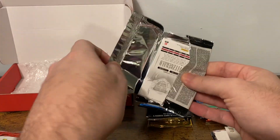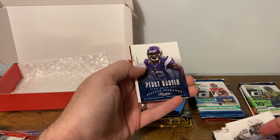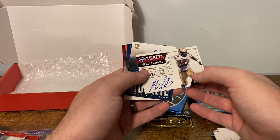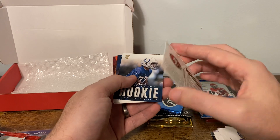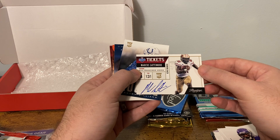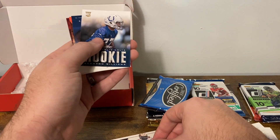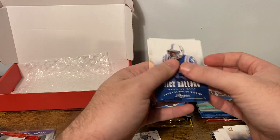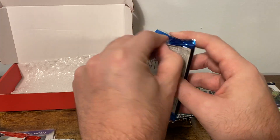Alec Ogletree rookie, Calvin Johnson, CJ Spiller and Arian Foster — I thought Ogletree had been in the league longer but I guess not. Malcolm Floyd, Darren Sproles, Percy Harvin — right before he was acquired by the Seahawks. We got an auto: Marcus Latimore. That's an interesting one to get — he had a pretty severe knee injury in college and couldn't get it going in the pros. Sometimes it's just too great to overcome, but kudos to him for even getting drafted and giving it a shot. Kirwin Williams rookie, Vick Ballard, Ray Maualuga and Larry Fitzgerald.